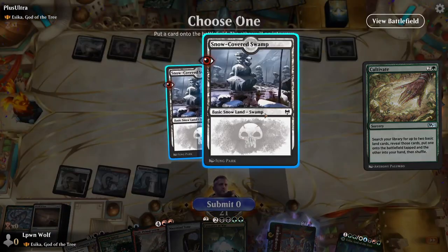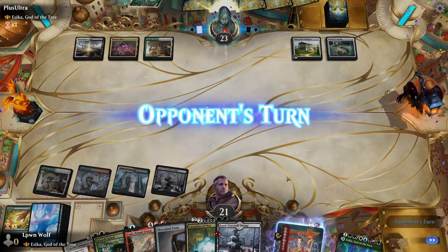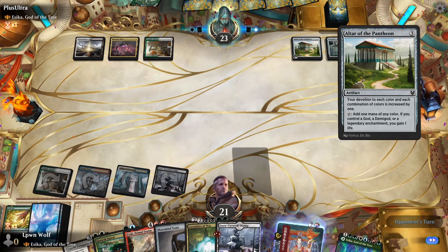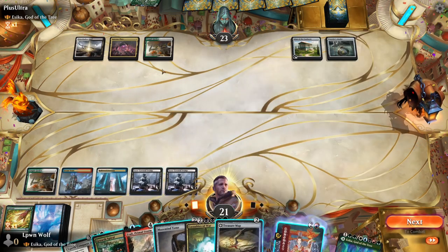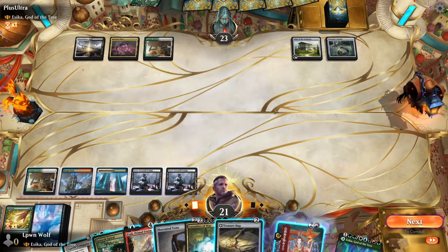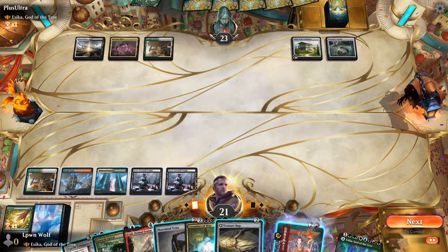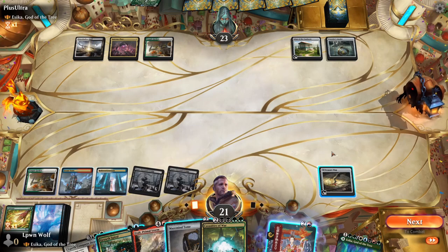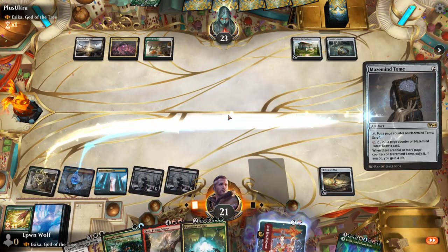We need two swamps to ensure we can cast Casualties of War, which is going to be really impactful. They miss their land drop and do have blue, so they could have a counterspell. We don't want to walk into a counter, so let's start with the Treasure Map to see if the game hesitates. Then we also get the Mazemind Tome down.